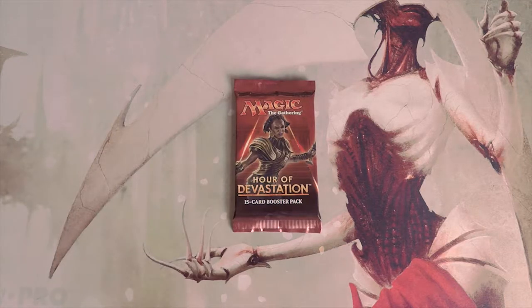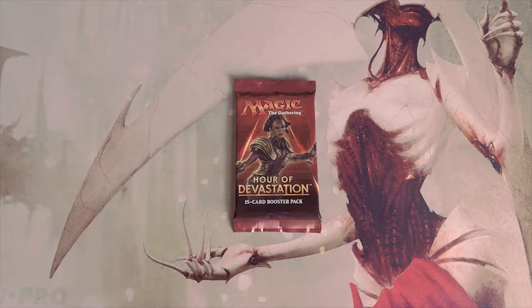Welcome to the next Crack a Pack episode. Today we are opening a pack of Hour of Devastation — a relatively new set. I really enjoyed the previews for this set but as I played it more and more I got tired of it pretty quickly. That said, drafting was actually pretty fun, and we'll look at this from a draft perspective to figure out our pack one pick one card.